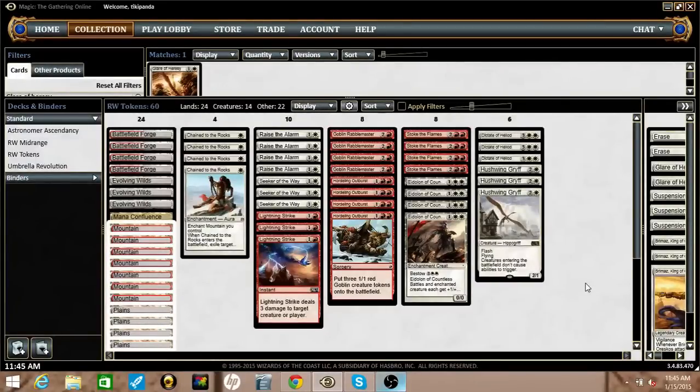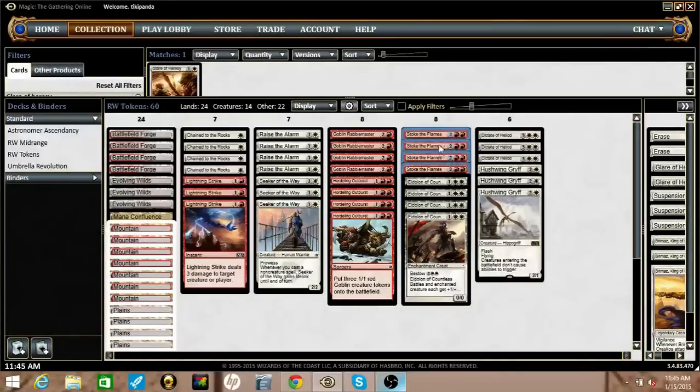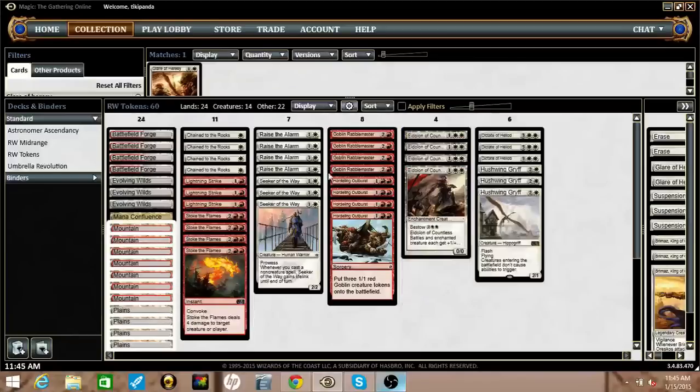The way we're doing that is by either Rabble Master going unchecked, or bestowing Eidolon of Countless Battles onto something, or by just keeping our opponent's board clear with Chain to the Rocks, Lightning Strike, and Stroke of the Flames while Seeker or some tokens get in there.